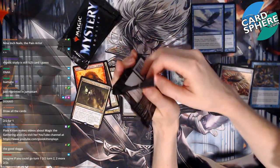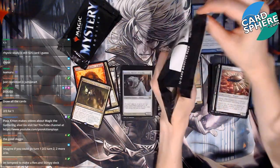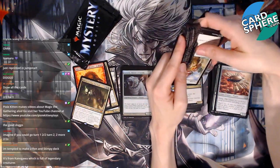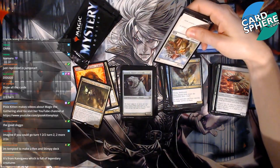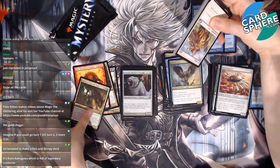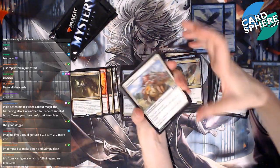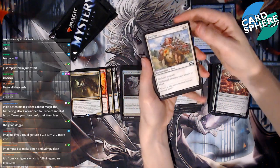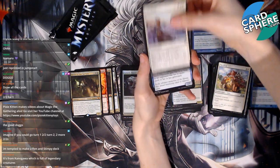Imagine if you could go turn one — two-two, turn two — two more two-twos! That would be nice, real nice. It's from Kamigawa which is full of legendary creatures — very cool. You're tempted to make a Ren and Stimpy deck? Yeah, a dog and a cat deck! I think everyone's tempted to do that right now. Okay, next pack — Pacifism, sure! Light Form, okay.